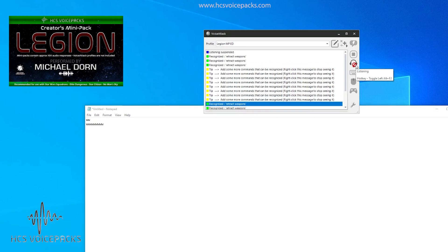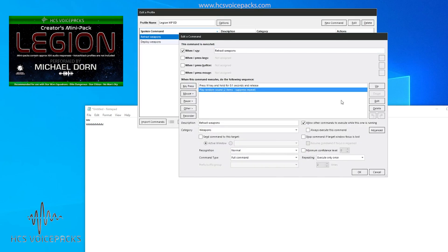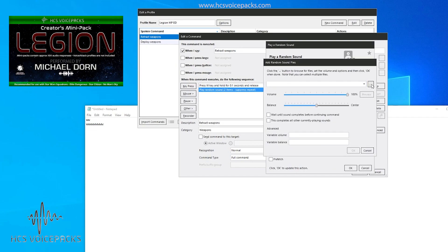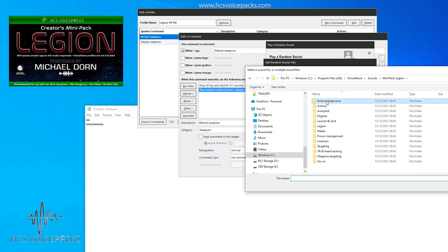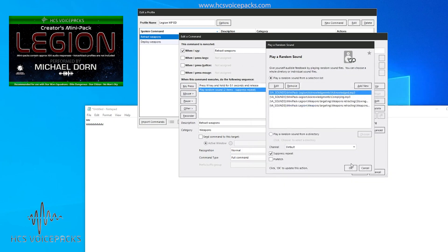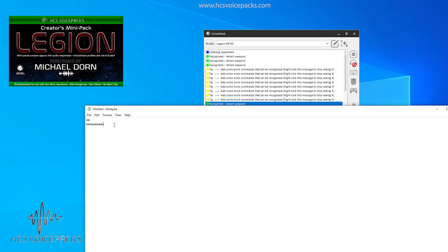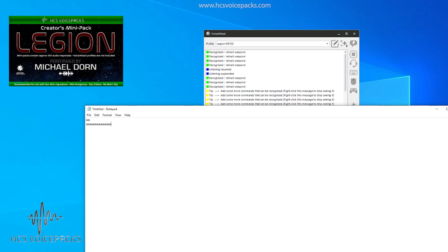Let's stop listening and go back into editing retract weapons. Let's add a few more sounds to this one. Double-click, add some more sounds — browse to the Legion mini pack — let's add 'acknowledged' and 'complying.' Open those, OK, OK. Now we've got four sounds in there. Retract weapons — retract weapons — stowing weapons — retract weapons — weapons retracted — retract weapons — complying — retract weapons — acknowledged. You can see how that works.